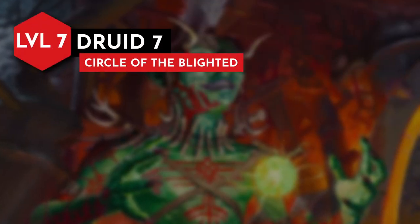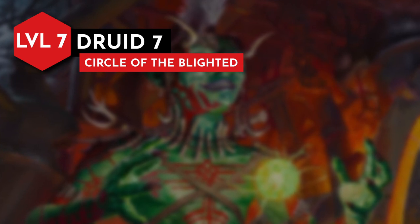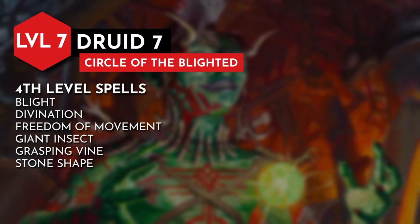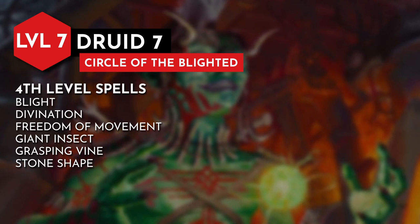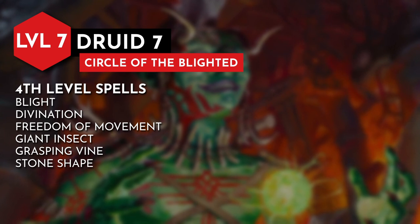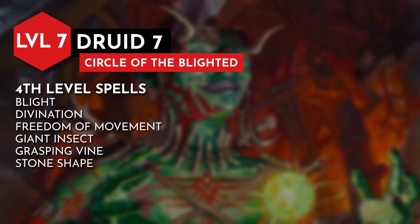When we hit level 7, we can start casting 4th level spells. Blight is an offensive option drawing upon the corrupted energy of our home. Divination lets us speak and seek guidance from the Wild Mother. Other picks include freedom of movement, giant insect to turn our bugs into giant beasts for combat, grasping vine, and stone shape.